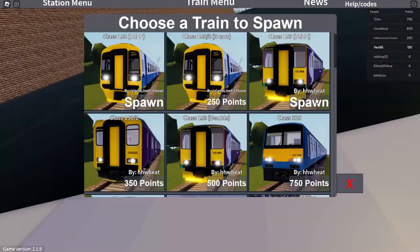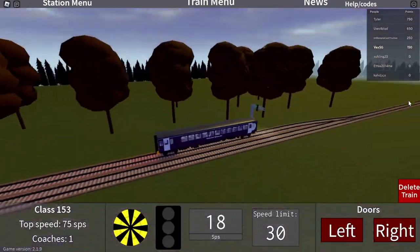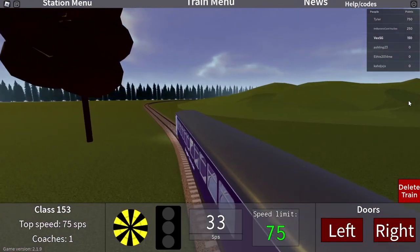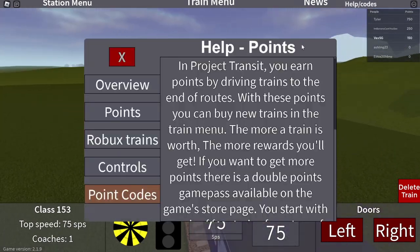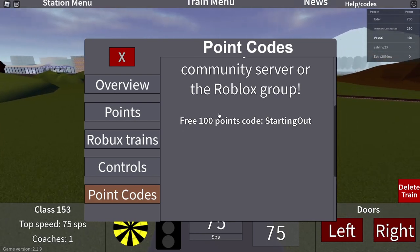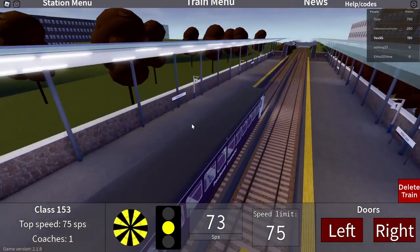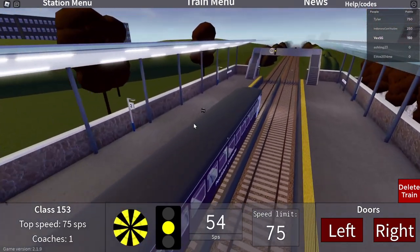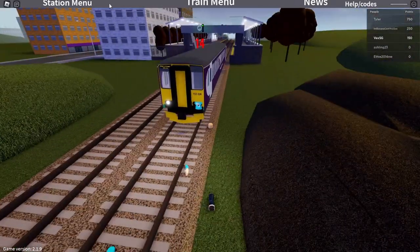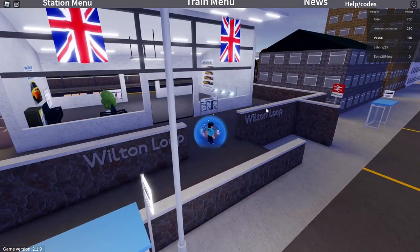There's a free Class 153, so I'll take that. The camera system is confusing. You get 300 points for free apparently. We're going for a station — and we skipped it. Overall, that is Project Transit.